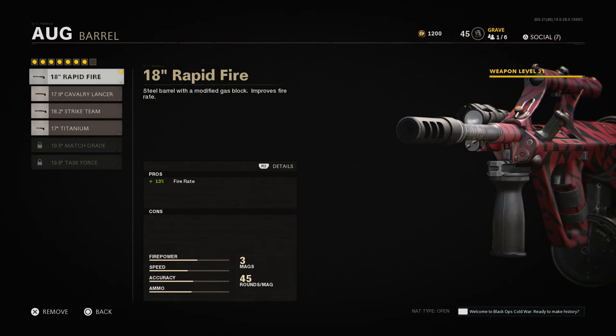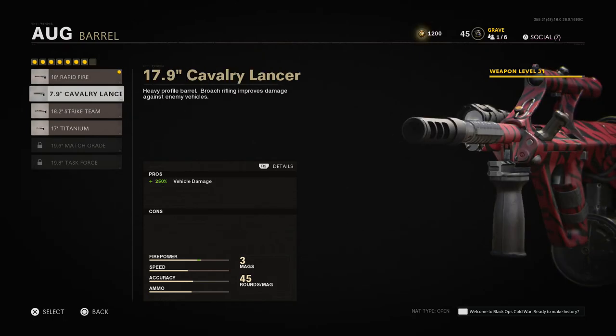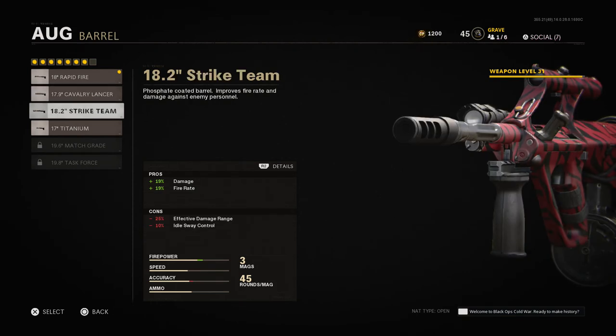When it comes to the barrel, I prefer the very first rapid fire barrel, which gives you a 13% fire rate with no cons. The Cavalry Lancer is a good choice if you need to damage vehicles, but I don't really use it. The Strike Team barrel says extra damage and extra fire rate — I've been using it on this gun and the M16, and I honestly cannot tell any difference. I see the same burst whether I have it on or off, so it's going to take more testing.